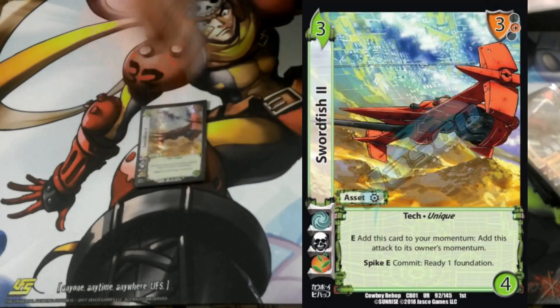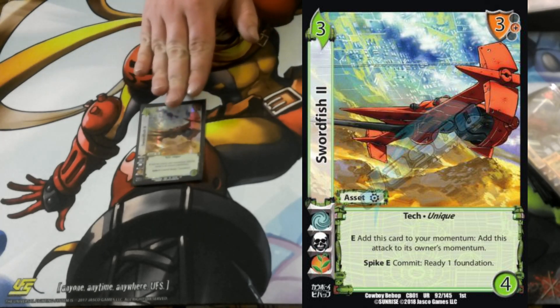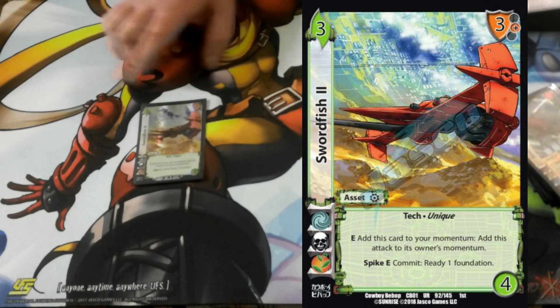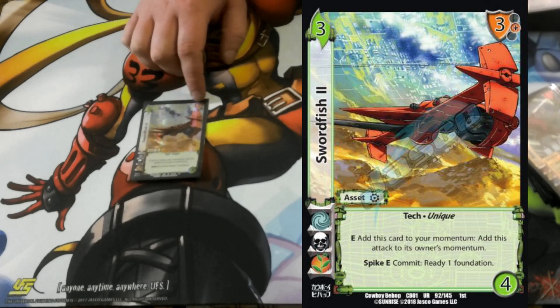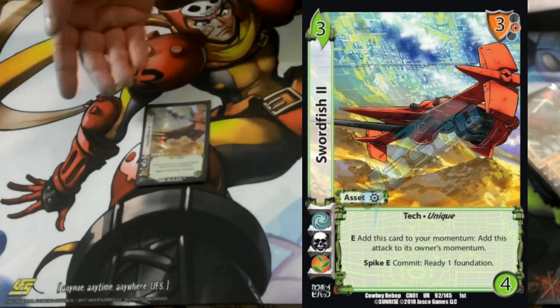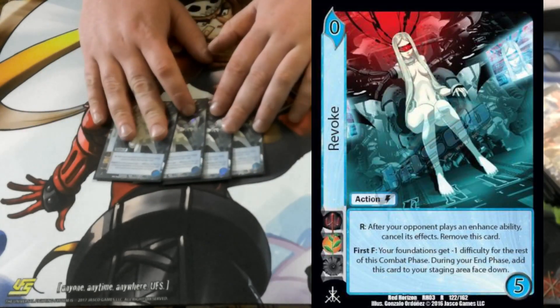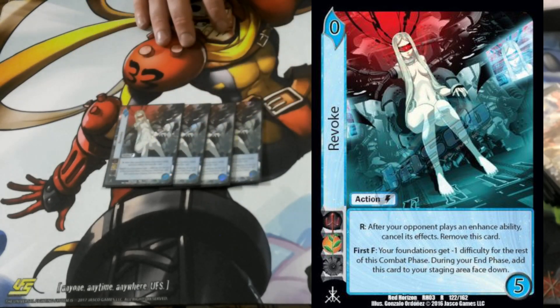We got 2 Swordfish. This card is mainly just — I can't deal with that attack, get it out of here. Currently in the deck there's only one way to use the momentum, and it's not even a great way. But mostly it's just: I can't deal with that attack, which is totally fine — it's amazing at that. And then 4 Revokes, which is: I can't deal with that enhance. Good stuff.